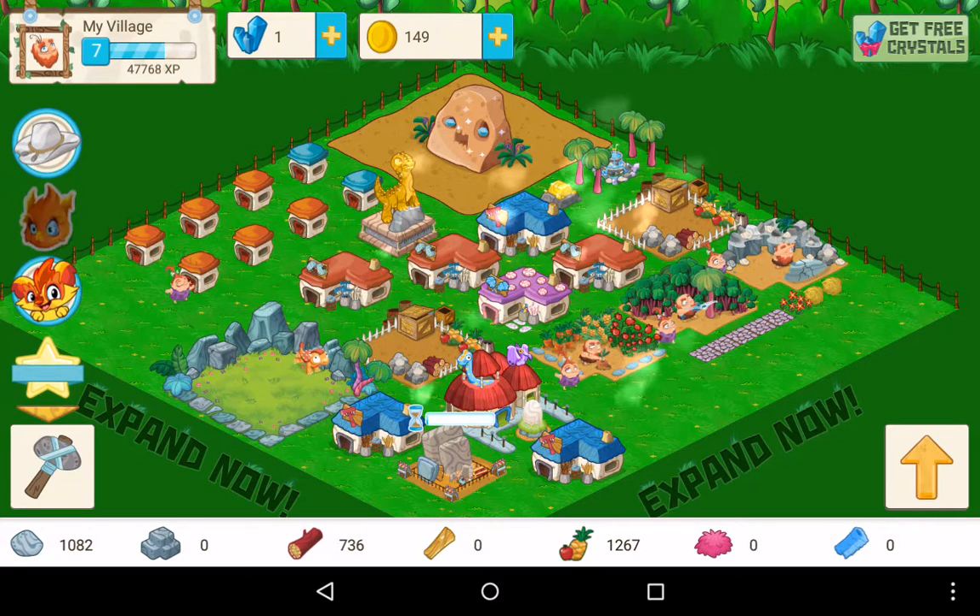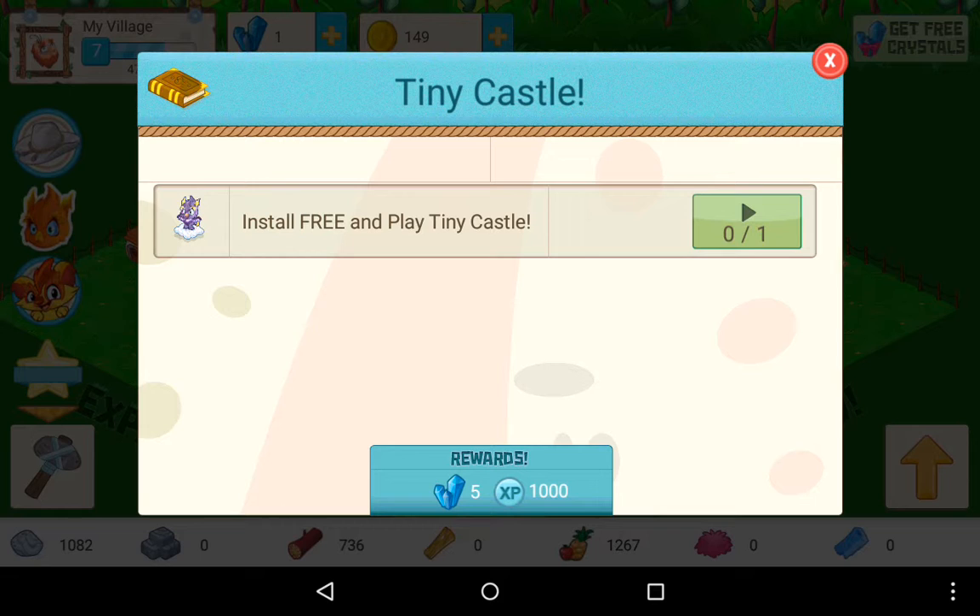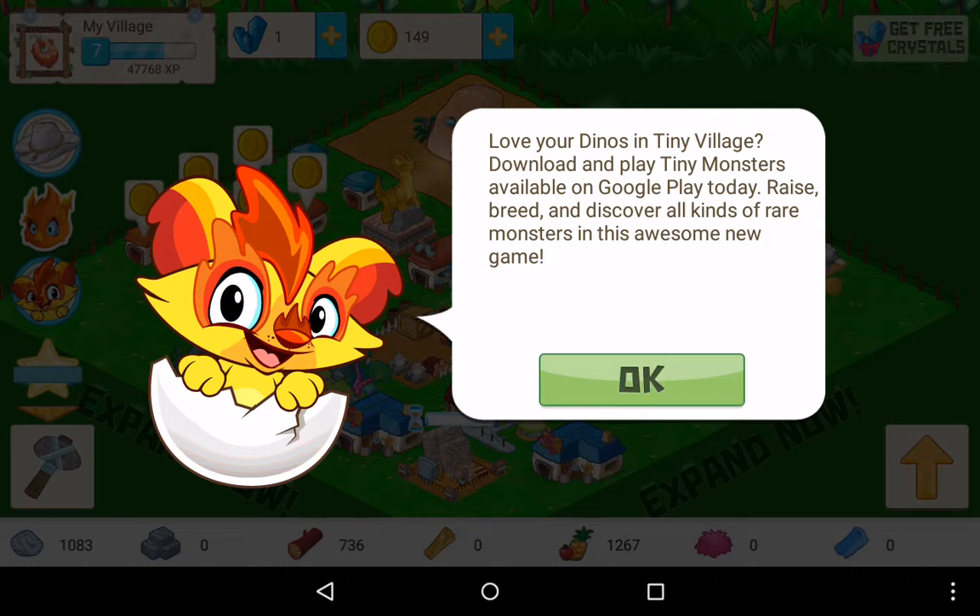I think these games are done by the same creator - Tiny Co. There's an ad here for 'Rupert and the Regions - Love the Magical Creatures of Tiny Castle', which is Tiny Co's newest epic adventure. Download Tiny Castle from the Google Play Store and get five free crystals. And there's also 'Tiny Village' - love your dinosaurs. Available on the Google Play Store today.